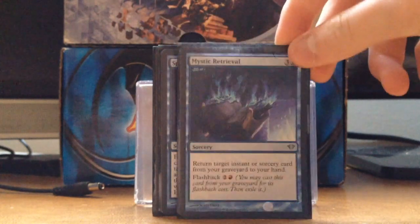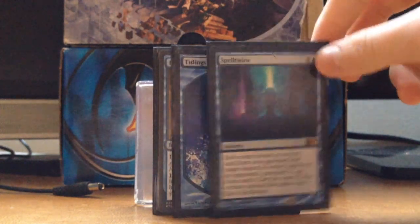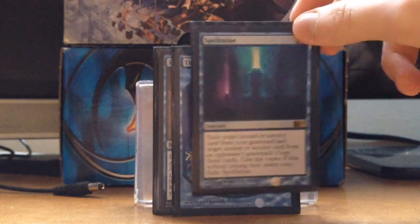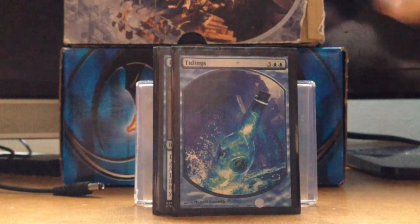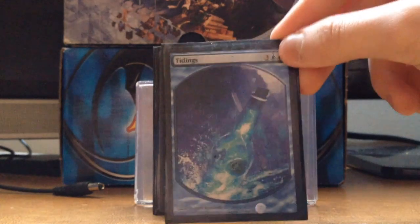Mystic Retrieval — return another card to your hand, that's flashback. Spell Twine is really good, one of my favorite cards. Tidings is draw four cards — I got the promo one because I thought it looked cool.